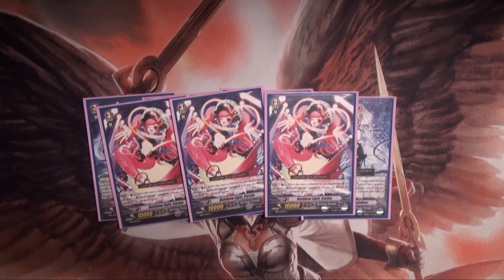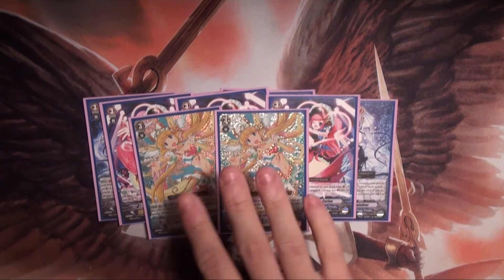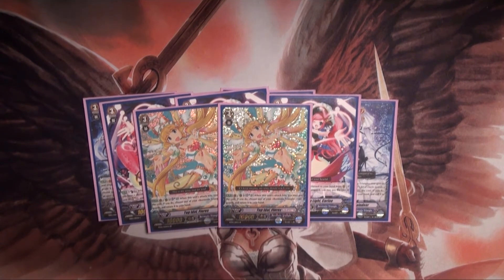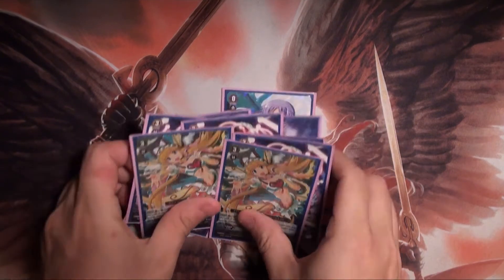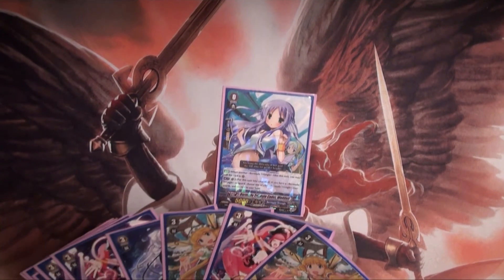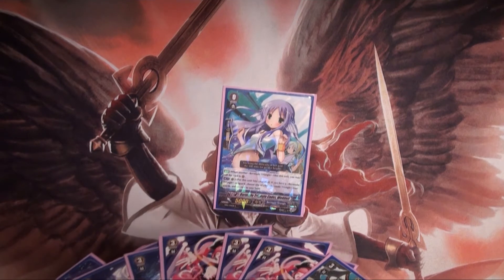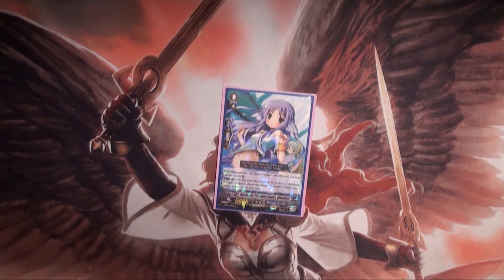Rounding up my grade 3 lineup, 2 Top Idol Flores. Very good, solid Vanguard if you don't get the Reindeer. And in the rear guard, if she hits, it's another chance to bounce one of your rear guards. That is the lineup for grade 3s, and it's 9 grade 3s.